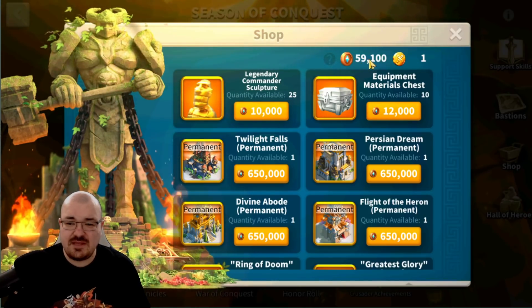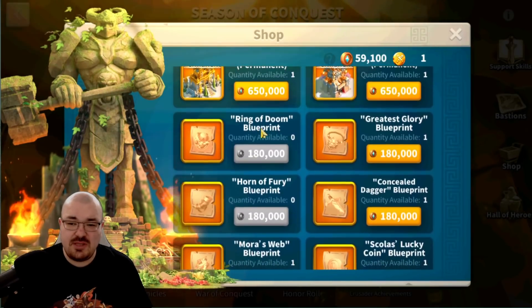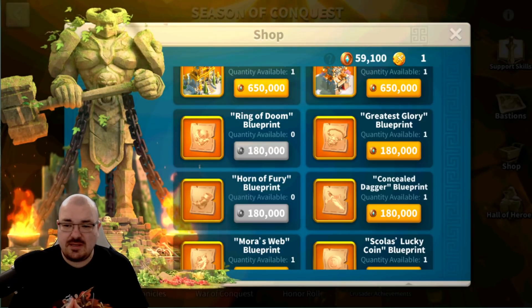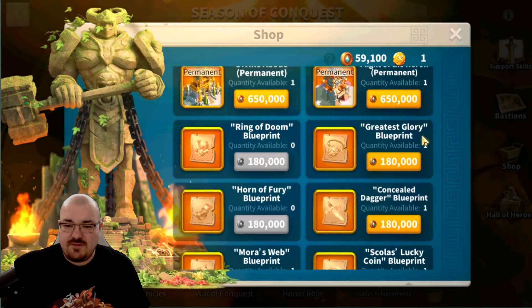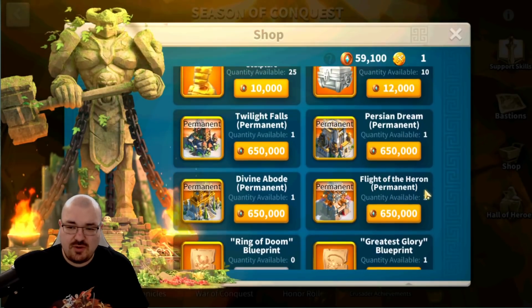The first thing is how many coins I managed to acquire. As you're noticing, I have 59,100 coins. We are losing this KvK and I managed to get two blueprints — that's around 360,000 plus about 60,000, so that's 420,000 coins total that I managed to acquire with a 98 pound investment. I think that's pretty solid, considering this is the second KvK.